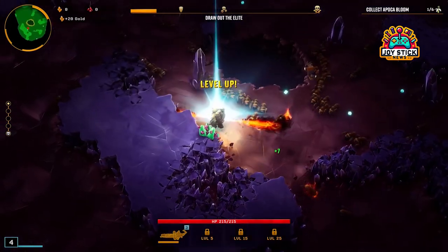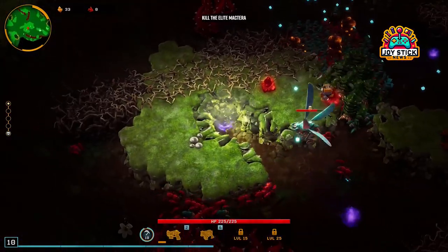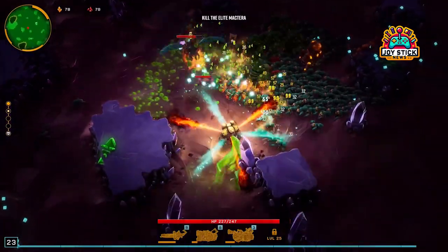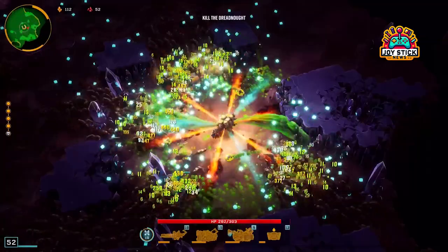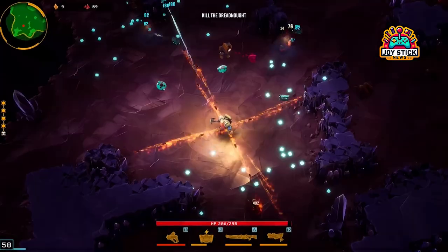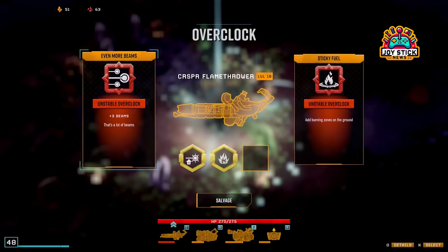Build three: the high damage stationary build. For those of you who like to plant your feet and make a stand, this build turns you into a veritable fortress. With the Bulldog heavy revolver, Thunderhead heavy autocannon, BRT7 burst fire gun, and the game-changing seismic repulsor, you're not just defending a position — you're defining it. This setup requires a bit of level grinding to get right, but once you do, you'll be dishing out damage like it's a company mandate.